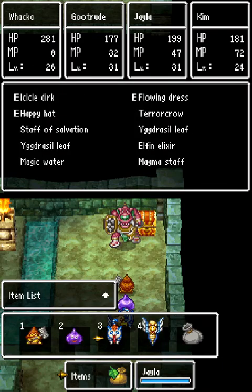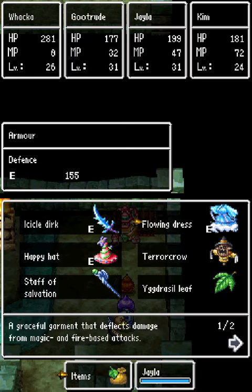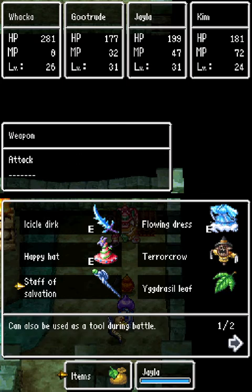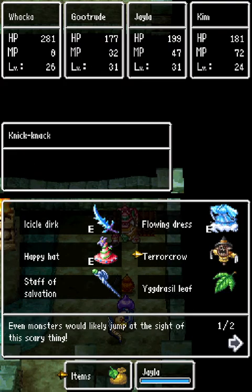By the way, I also got Fairy Foils for everybody — I'll probably reference that later because we're probably going to need them. Then we have the Icicle Dirk on Jayla with a Happy Hat, which I think we found in one of the elf areas. The Flowing Dress is the best armor they'll probably have for the rest of the game, though there might be one more higher. They have the Staff of Salvation but probably won't be using it this fight — I'll probably be passing that to the Slime at some point.